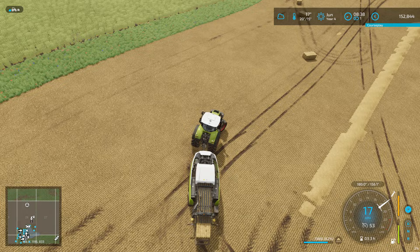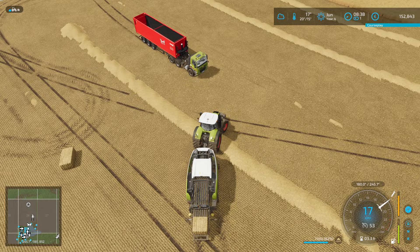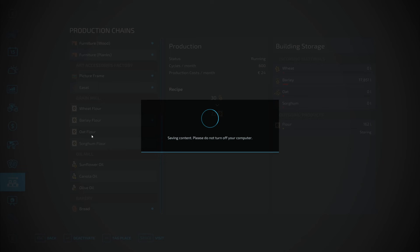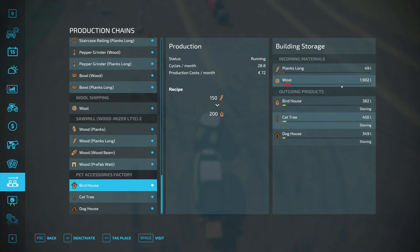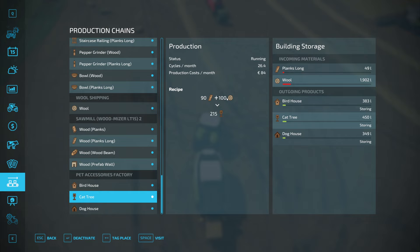A lot of stuff to pick up. I do want to check how much wool we have — 1,900 liters, that's good. I dropped in myself 1,000 liters so it got another 900 from the sheep. The cat tree needs 100 wool — yeah, we had one apparently. So that seems to be fine.